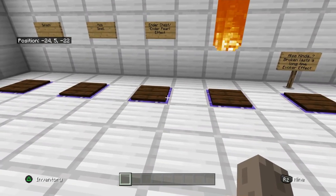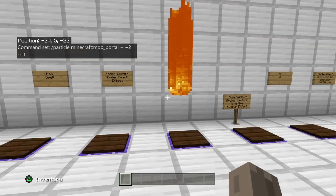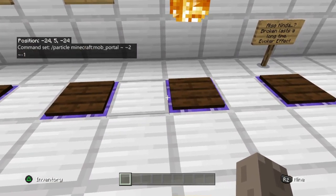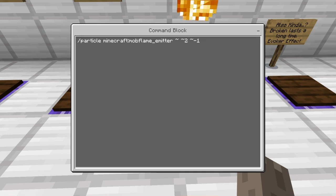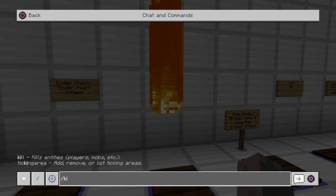I forgot to show off the ender one, so this is the ender pearl — it's just particle minecraft right there. Now this one has crashed my game, so it's kind of bugging me. I'm gonna have to fix that — I'm lagging. This one is particle minecraft::mob_flame_emitter_2 and the one, so I'm gonna have to kill it.